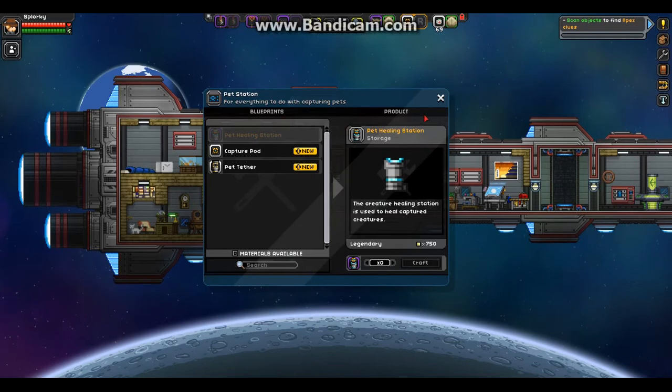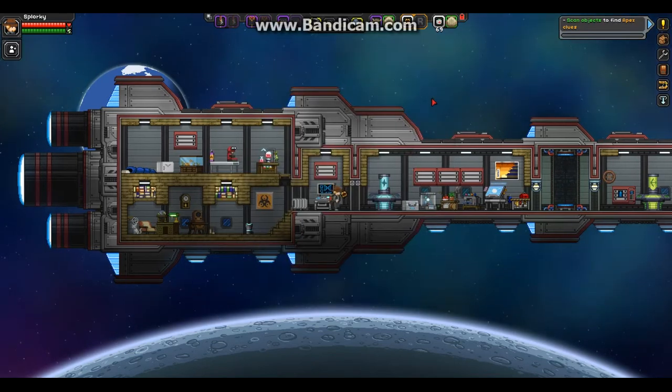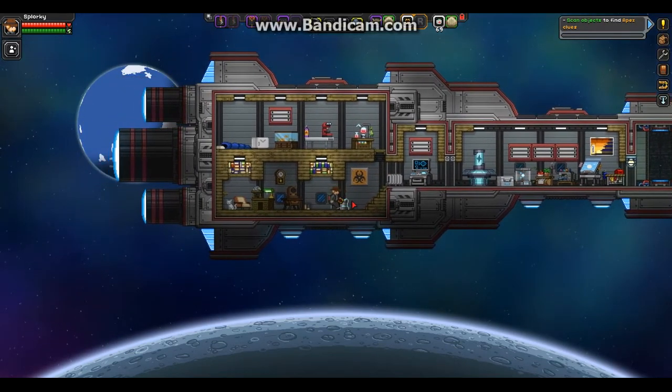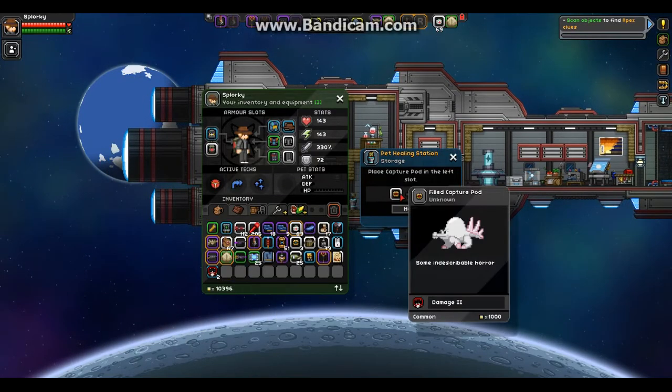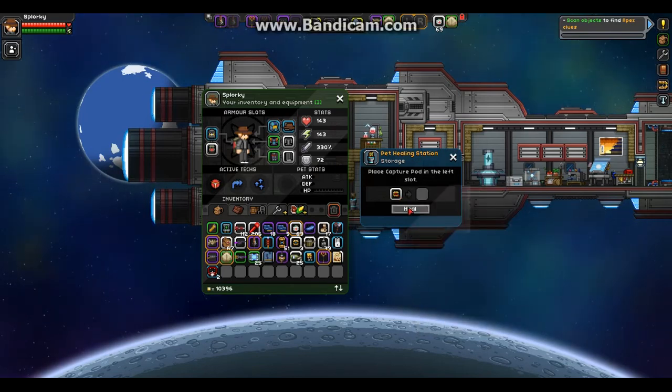You can click off the video now because you already know what to do, but if you want to stay and watch maybe the next 20 seconds — here's the pet healing station. What you do is you put your capture pod in; usually the red would be replaced with darkness, and you press heal and it actually does it. Even though it's already healed, it comes out healed.